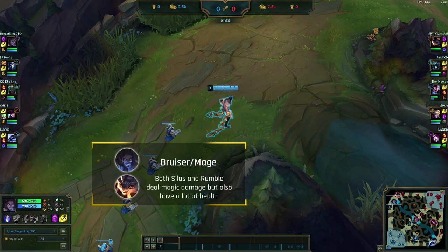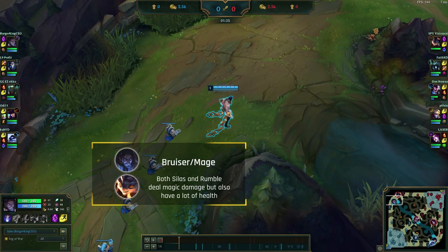We're going to be playing Silas versus Rumble. Both champions fall in the same category — a mix between bruisers and mages, pretty much a battle mage. So there's going to be a lot of trading and we both have different win and lose conditions in this lane.